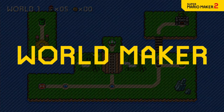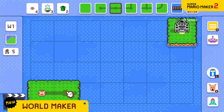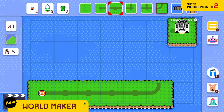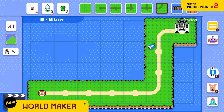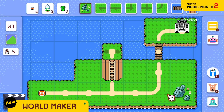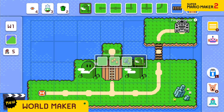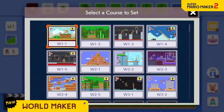A new mode lets you create your own worlds. Select and place panels to build a route for your courses. Forge a path from the starting point to the castle. Build bridges, create hills, and change the look of the land in all sorts of ways. Then place the courses you've made along the path.